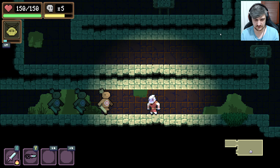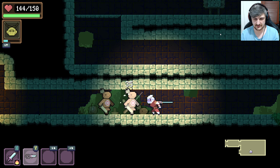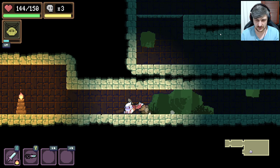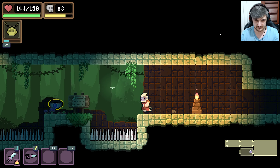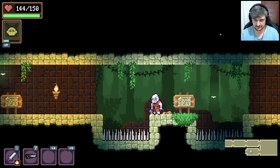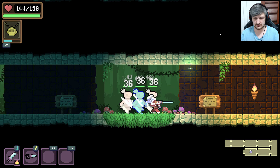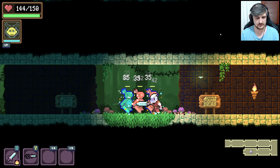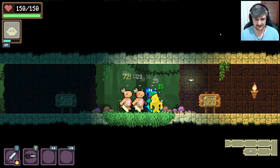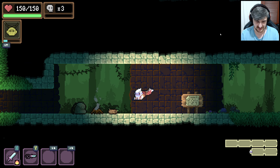Killstreak bonus. Killstreak ended. Relics grant permanent effects — 10% chance to inflict slow on enemies with each attack. Watch out for finger stiffness. Deal damage to charge the amulet, and then LT to heal.